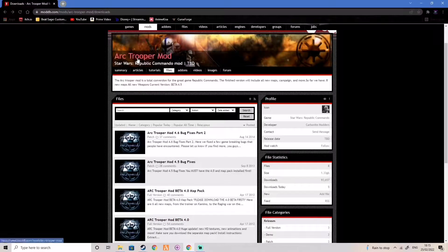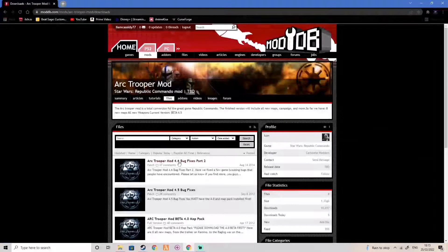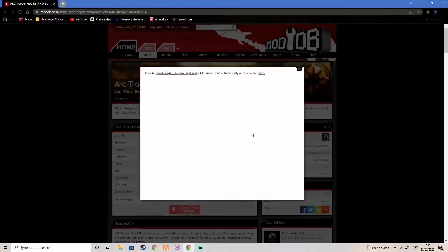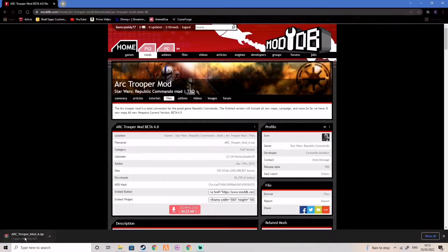I'm going to be showing you how to install the Arc Trooper mod today. First, come to the link in the description. You will be taken to the mod page — go to Files and click on the Arc Trooper mod beta 4.0, then hit Download Now. You will also need WinRAR or 7-Zip, which has been discussed in previous mod videos, but I will leave a link just in case you don't have it installed.